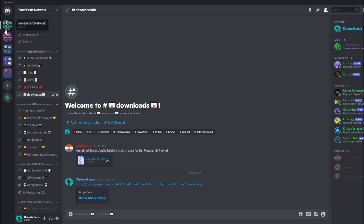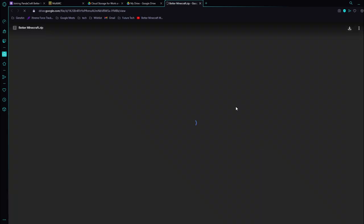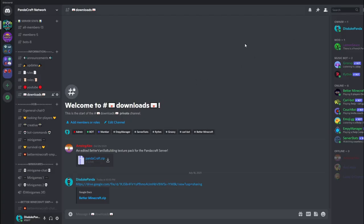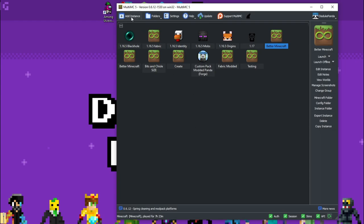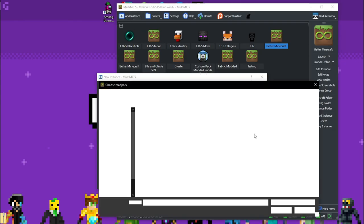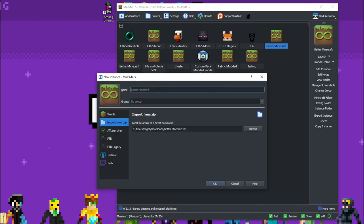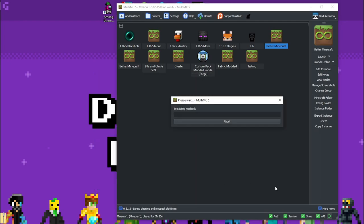Come into our Panda Craft Network — there's a link if you're in the server. Go to Downloads, then to the Google Drive link. Hit the download button in the top right — it's just a zip file. Once it's downloaded, click 'Add an Instance,' go to 'Import from Zip,' browse to your Downloads, select Better Minecraft, and click Open. You can name it whatever you want — we'll call it 'test' for now.